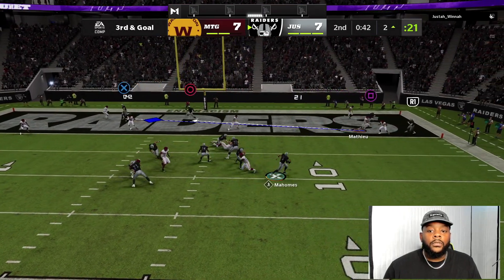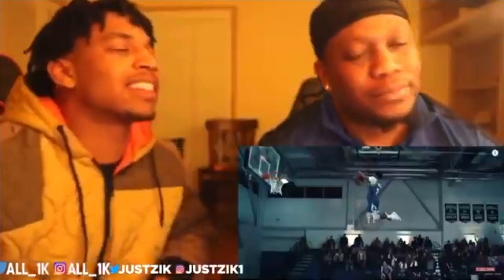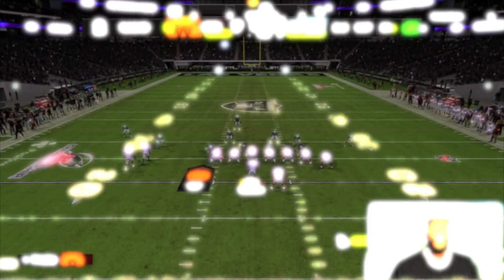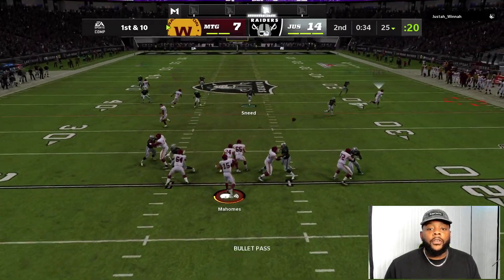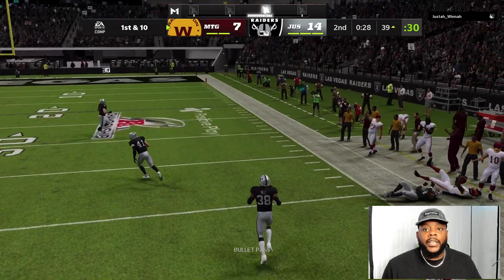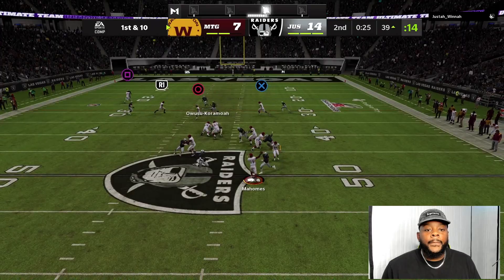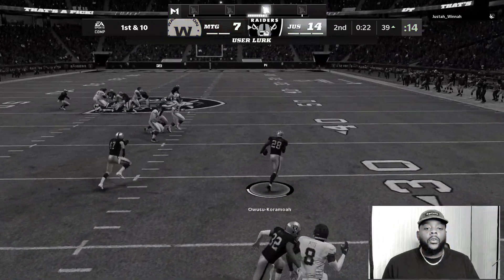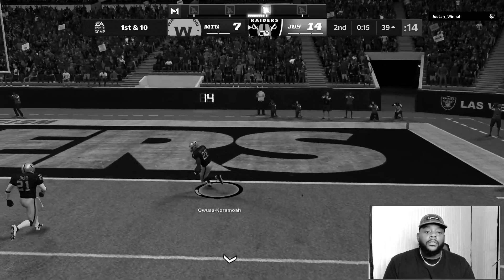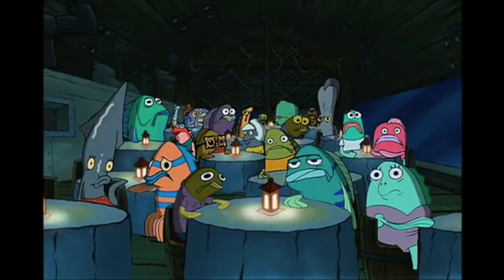We already know we can't stop QB draw — it's just impossible to stop this play. There's no way, bro — I pressed triangle one time. He shouldn't have any points right now. 37 seconds left before halftime — got to get down this field, get some points on the board, at least three. You're going to leave me the sideline, I'm going to take it all day. I want to go to Kyle Pitts — see if I can get a big play. How did he overthrow that? GG. Alright, start of the second half.